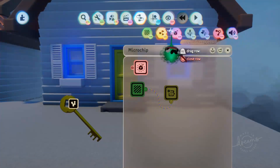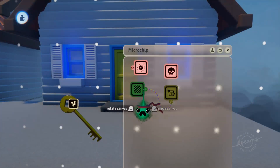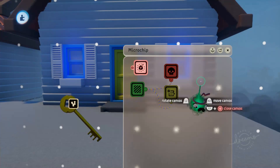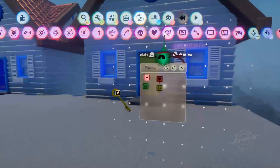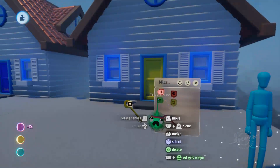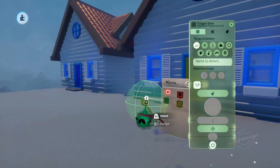When the player collects the key, we also want the key to disappear. So we'll grab a destroyer and plug the trigger zone into that as well. That's basically all of the logic that we need on our key here. So I'm going to grab out a puppet and plunk that down here, and just make sure the trigger zone is in about the right spot and make that a little bit bigger.